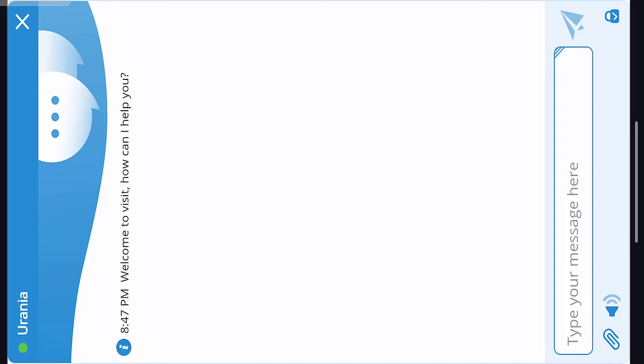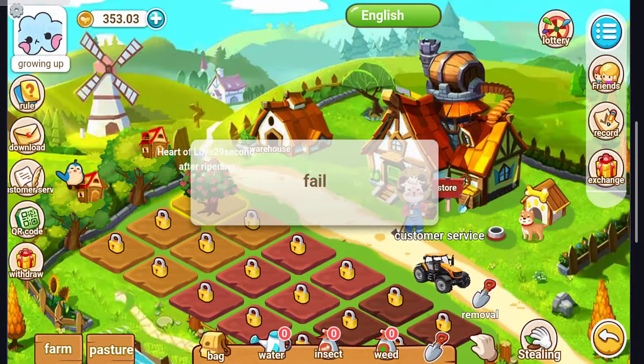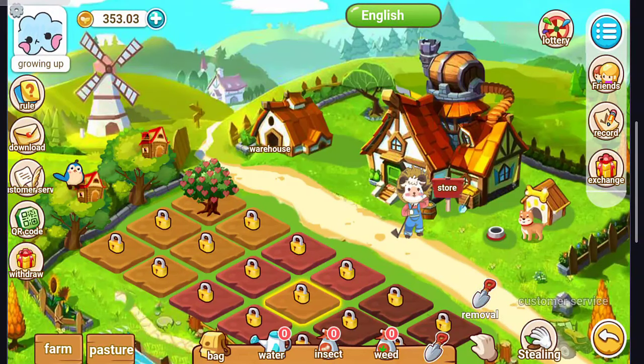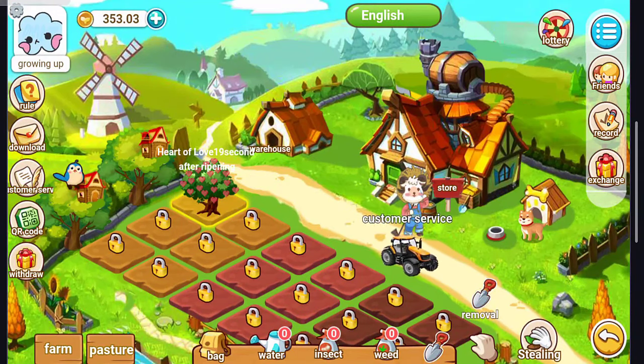You can see the store and all items available. You can contact customer support by clicking the link — as you can see, GT Farm Online Service. There are also multiple lands available. If you want to unlock a land, click on the land option and purchase it. It costs $1 to open — click Sure to open the land.